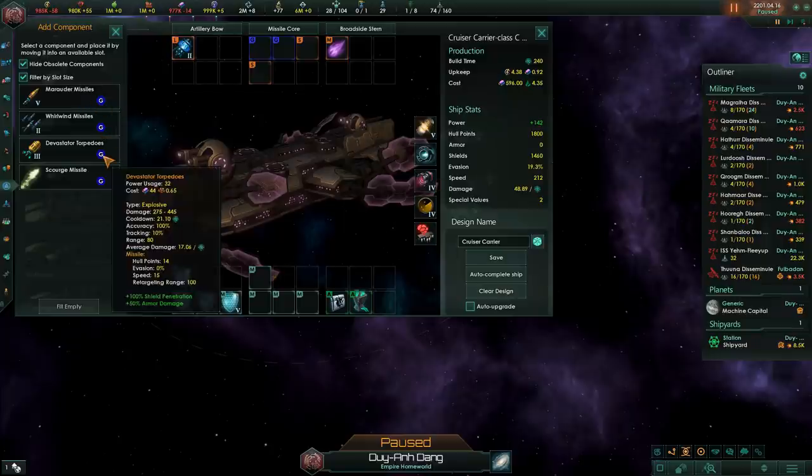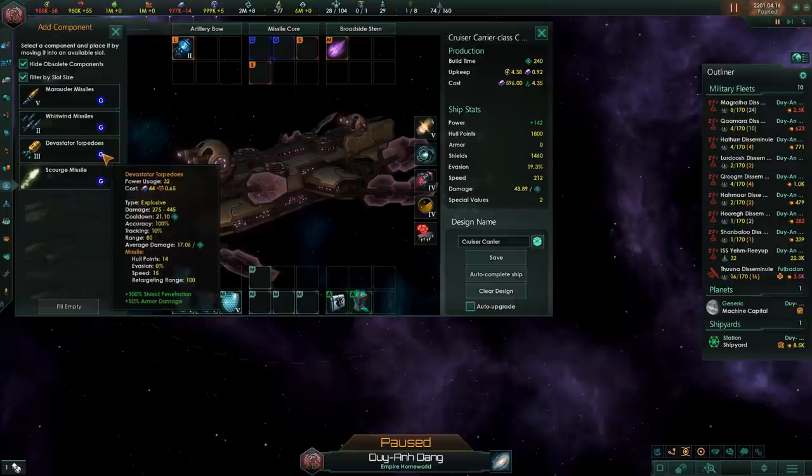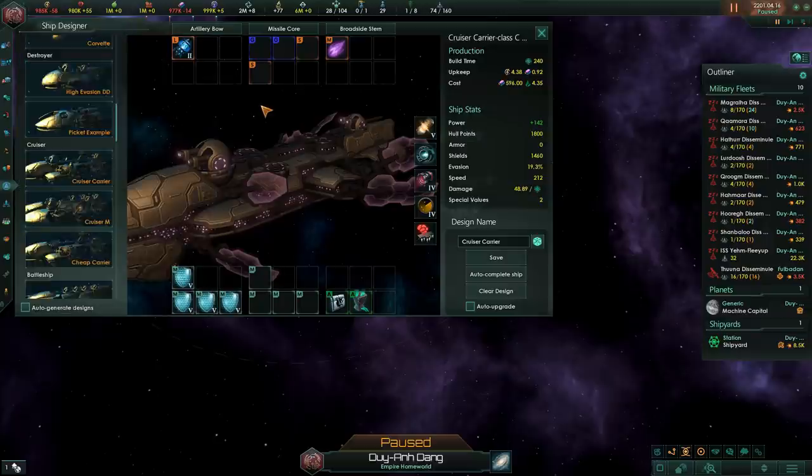The only real option for guided weapon slots are torpedoes. Torpedoes have slightly more DPS than other missile types and deal a lot of damage when striking a target. The average damage of torpedoes is extremely high, and most of the DPS is released in a very small burst at the opening of combat. This means your alpha strike — the initial strike of your fleet — is going to be very powerful and able to eliminate quite a few enemy ships. The more ships you can eliminate with the first strike the better, and torpedoes far outperform other missile types. If you've defeated the Prethoryn Scourge, you could also run scourge missiles, but those are really endgame.